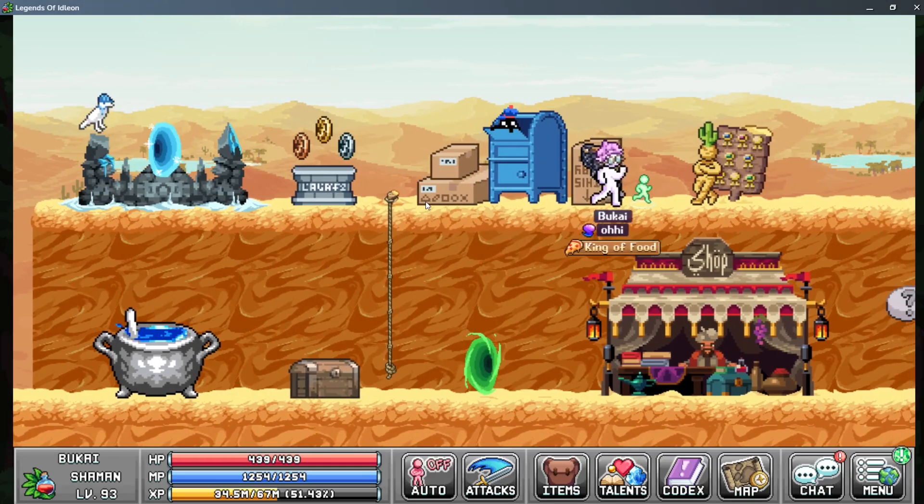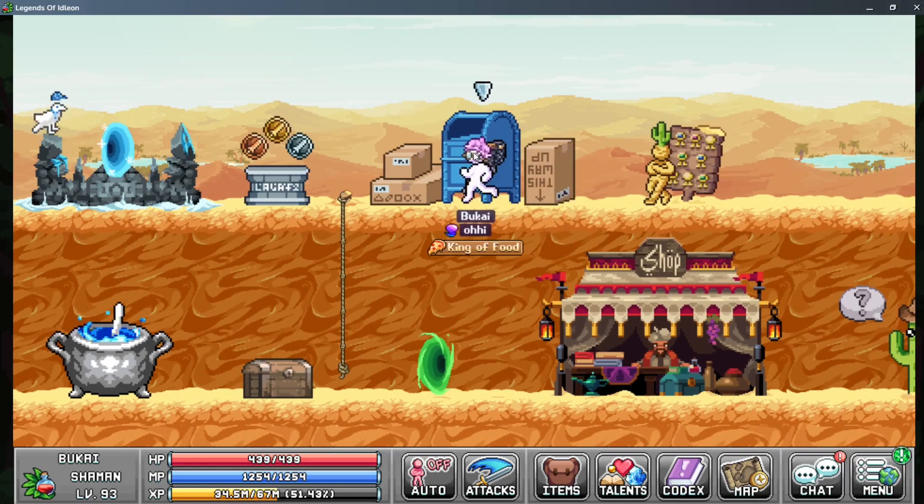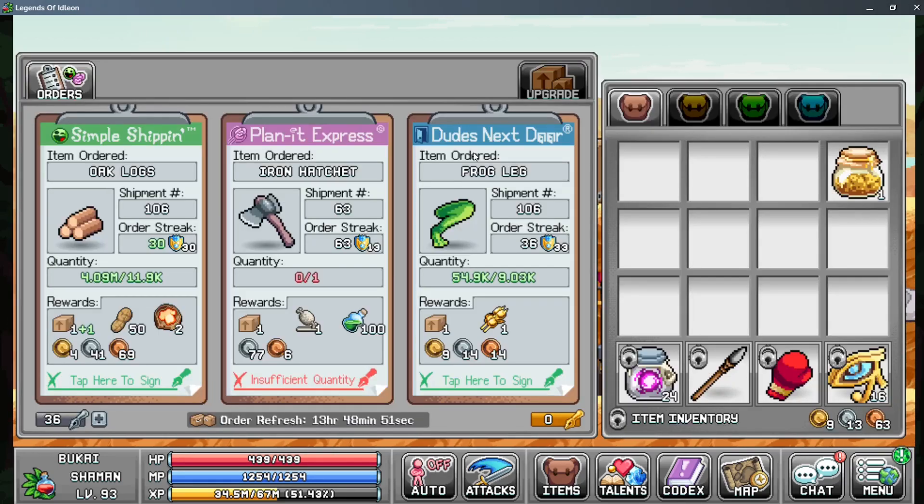Hi, it's Bukai and welcome back to another video guide of Eidolon. Today I'm going to be showcasing the post office. The way the post office works is fairly simple — every day you're going to be getting three different orders that you have to send, and they will scale the amount that they require based off of your order streak number.